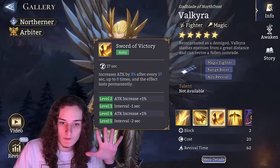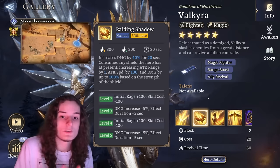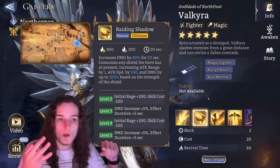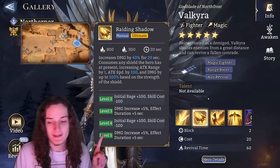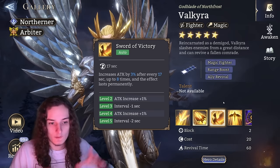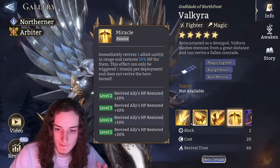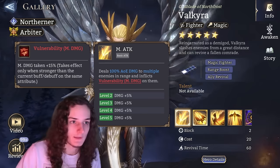Volkera's main benefit comes from her ultimate. You want to max out her ultimate — if you manage to do so with dust, she's pretty much finished. Or you can stop at level 3 and still get enough value. If you want to use her in guild wars, arena, or codex, make sure to max the ultimate. The Sword of Victory talent can be ignored — there's no real difference between being revived with 50 or 100 HP. The basic attack's vulnerability doesn't get upgraded through level ups, so it's also not important.